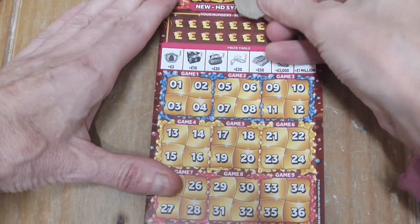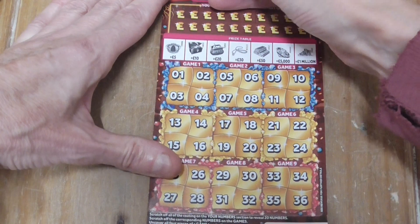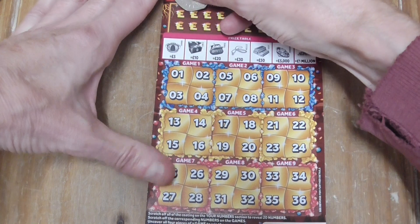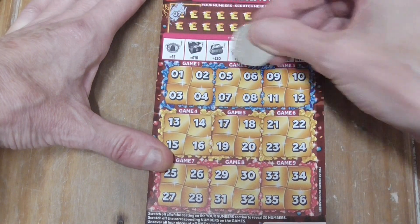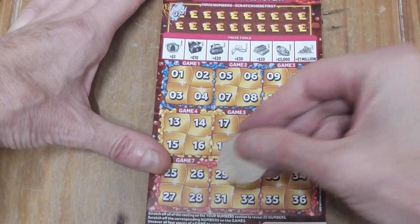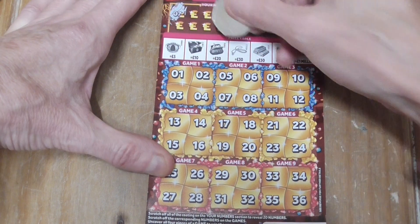Similar to bingo, you just get the blocks — game 1, 2, 3, 4, 5, 6, 7, 8, 9. Number 7.